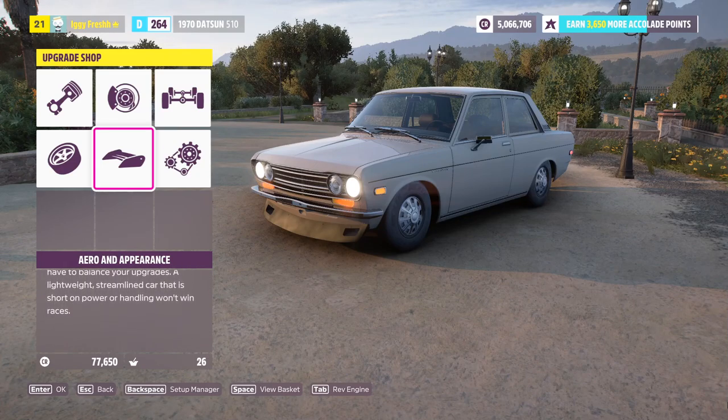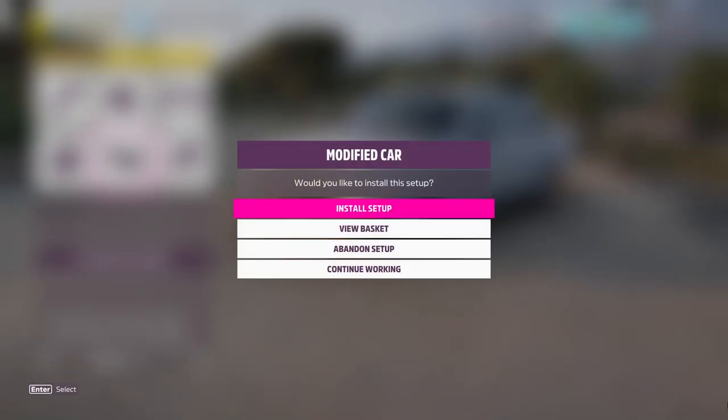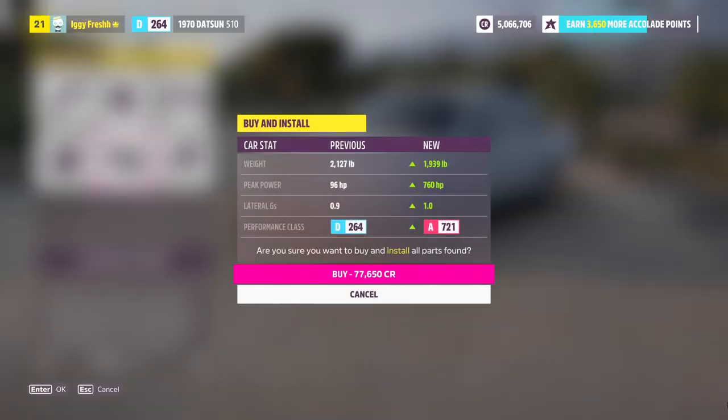I think we are done with all of the upgrades. Let's review — oh my gosh, we went from 96 horsepower to 760 horsepower! That is insane. This is going to be an ultimate sleeper because it also weighs so low — only 1,900 pounds. That is crazy. We went from performance class D to performance class A. This car will fool a lot of people on the roads in Forza Horizon 5.